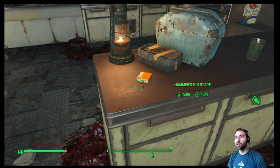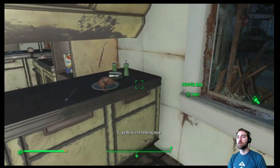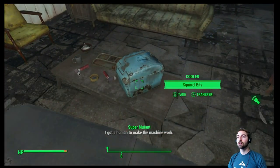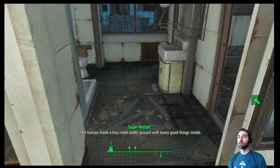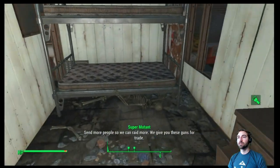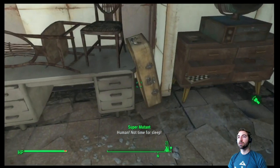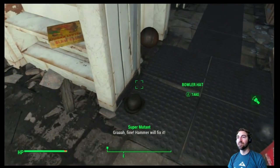They had raiders here before — that's interesting. Hammer's holotape: 'Human, did you make the machine work? Good. This is Hammer Fist. I got a human to make the machine work. We found a good place — already has walls and water. Some human made a tiny room underground with many good things inside. Send more people so we can raid more. We give you these guns for trade. Human, make the machine stop recording now. Sure man, not time for sleep. Stop bleeding and walk the machine. Ah fine, Hammer will fix it.'